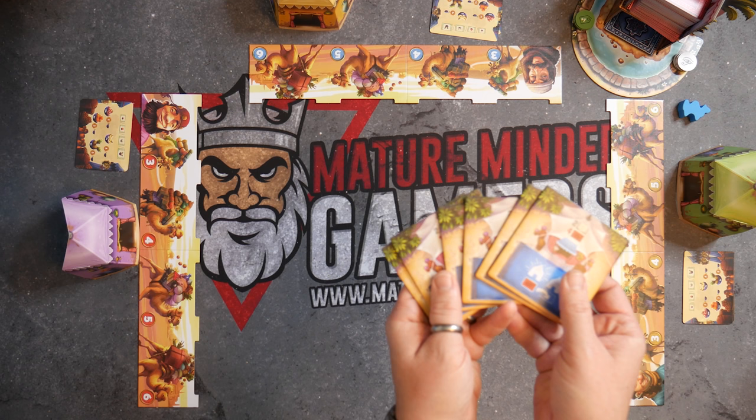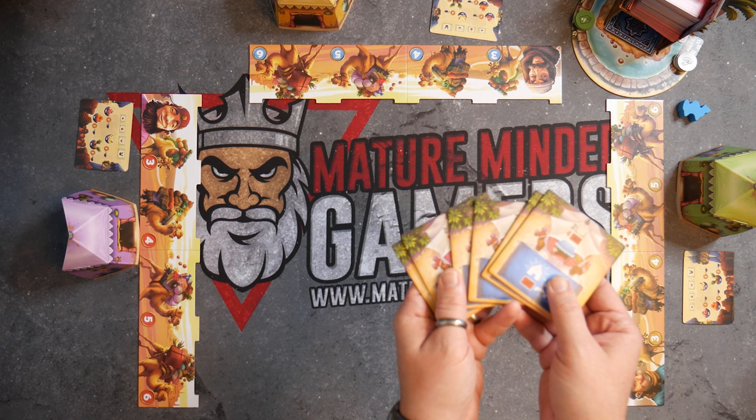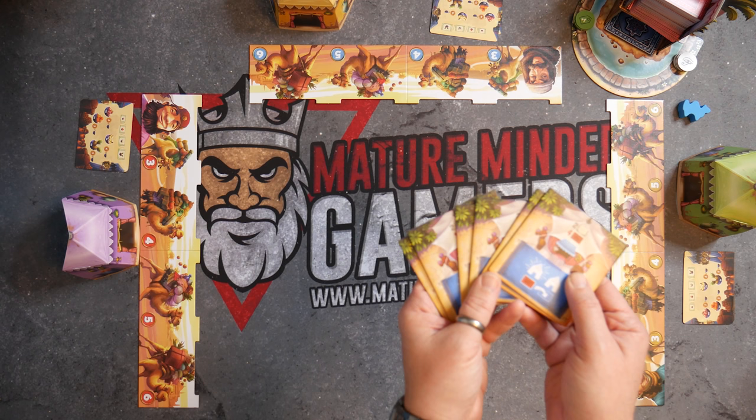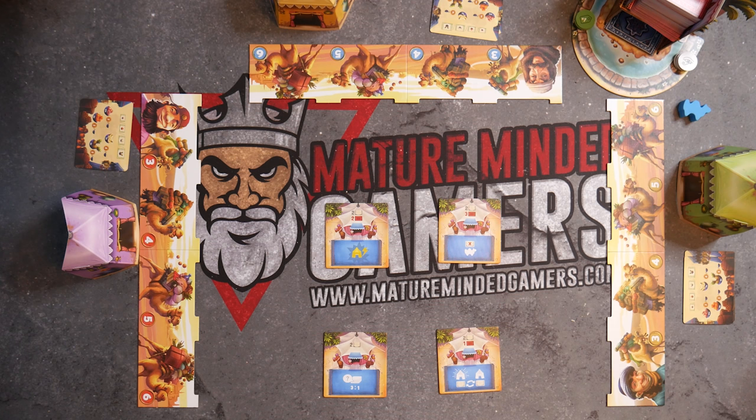Step five: place the market tiles side one face up — which is the blue side — in the center of the play area. Place one market tile per player plus one. So in a three-player game, we are going to remove two market tiles randomly: one from A, B, or C, and one from D, E, or F, with the letters shown at the bottom right of the tile itself.